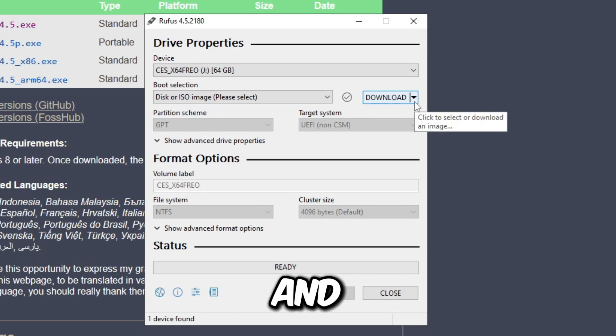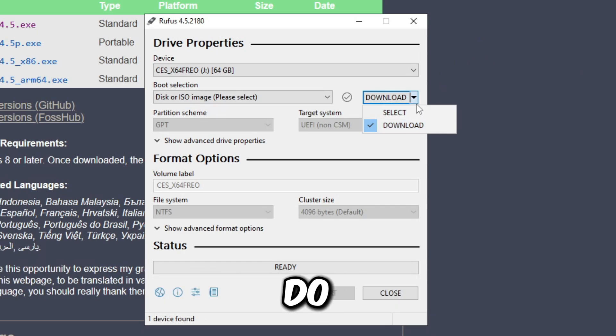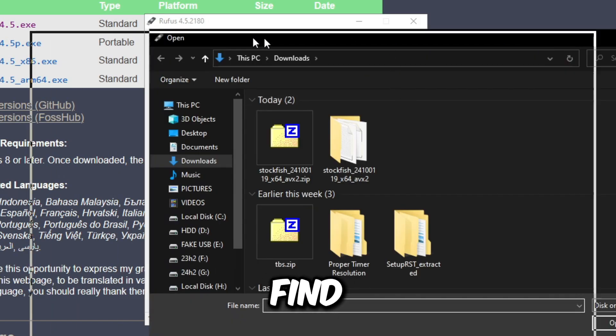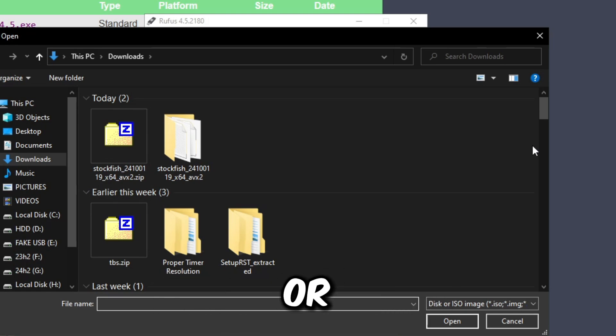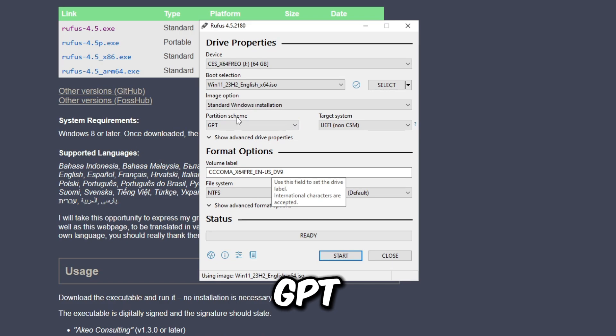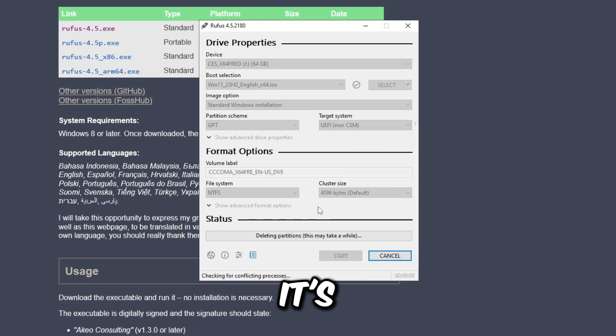You can download the ISO using a browser or directly through Rufus. I'm going to download it using the browser, so I'll click Download and let the file download. Once it's done, click the arrow to the right of the button, click Select, find the file you just downloaded, and choose it. Once you've selected the Windows ISO file, check the volume label — it doesn't matter — but make sure the partition scheme is set to GPT, then click Start and press OK. This will erase everything on the USB and write the Windows installer to it.